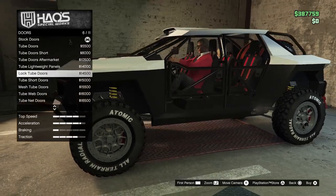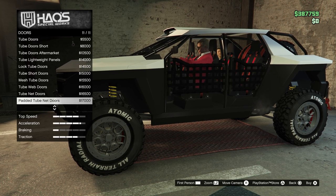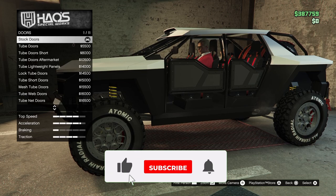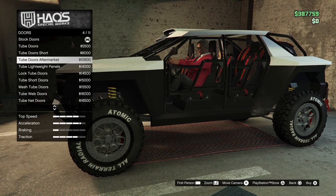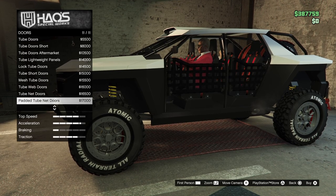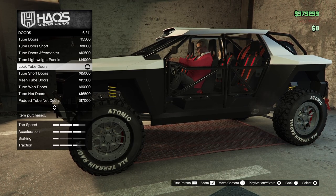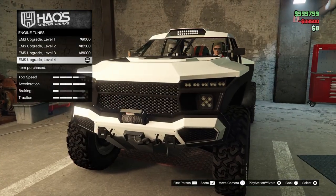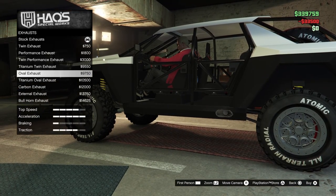On the doors there are plenty of options — you have the tube doors, the net doors, and more. I like the tube doors better; I don't like the net doors. Make sure you choose whatever you like best. It's always good to have a lot of options. On the engine side, just put it to the maximum.